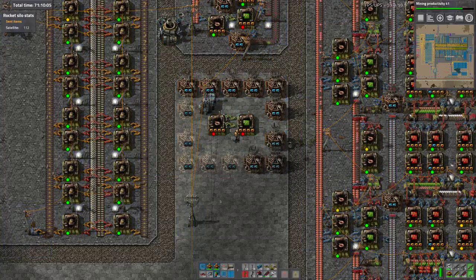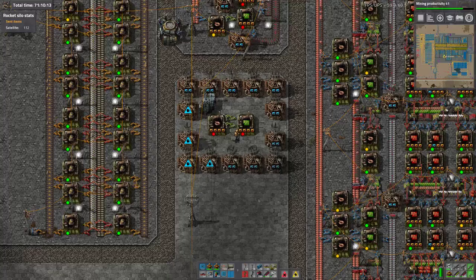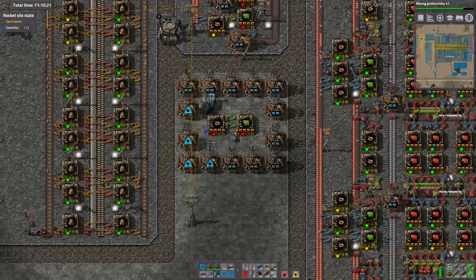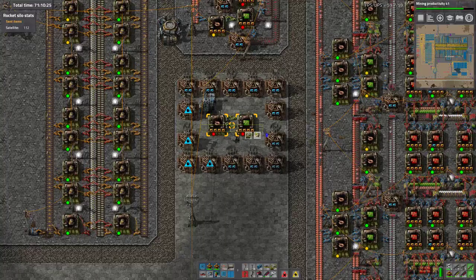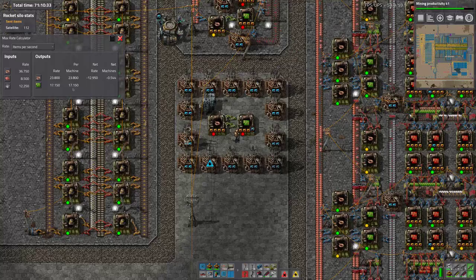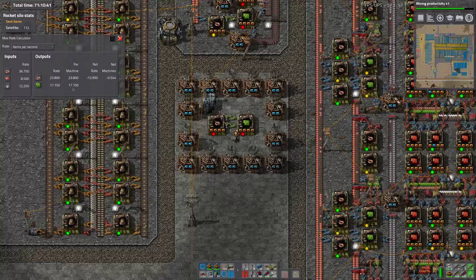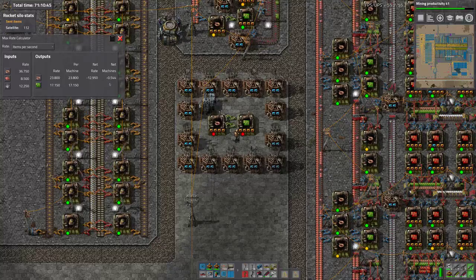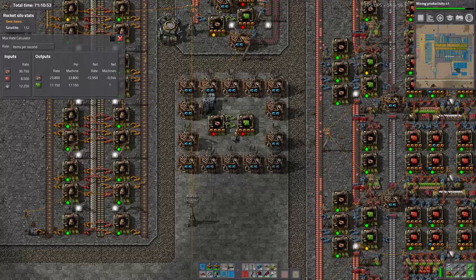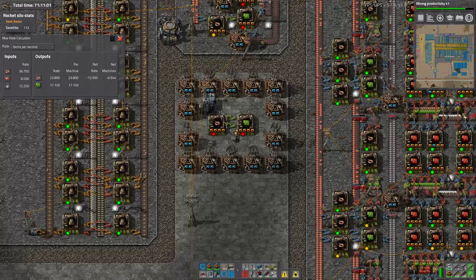There we are. We may have to move that substation later, and we can possibly move the beacons closer and just generally move things around. So let's ask max rate calculator. This is producing 17 greens a second. With not quite enough copper cable. So is that a problem? So 17 would be almost 20, which is almost half a belt. But perhaps this isn't quite the way to go.